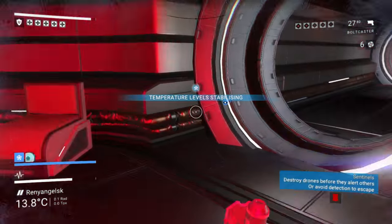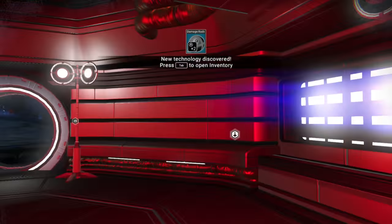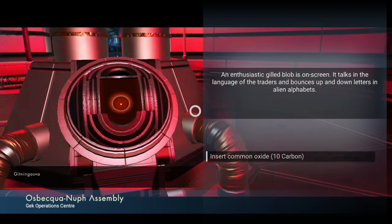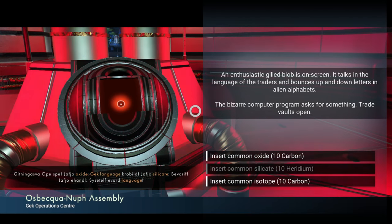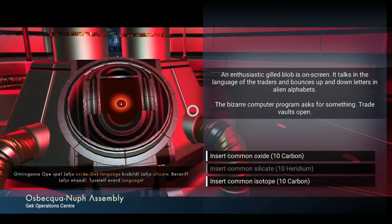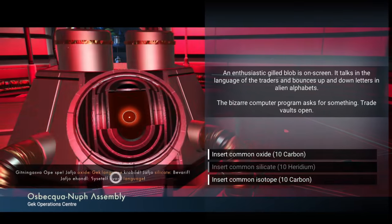Okay, so we are inside. I don't really need first aid but I'll take it. Let's see if we can stop this alarm and get the stuff from here. An enthusiastic guild blob is on screen, talking in the language of the traders, with bouncing letters in an alien alphabet. Something is wrong with that sentence — the bizarre computer program asks for something. Trade vaults open. Something... oxide... silicate... Well, either oxide or silicate I guess, unless it says isotope somewhere in there.